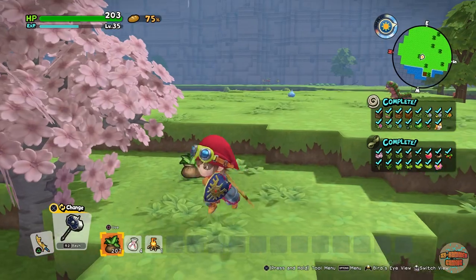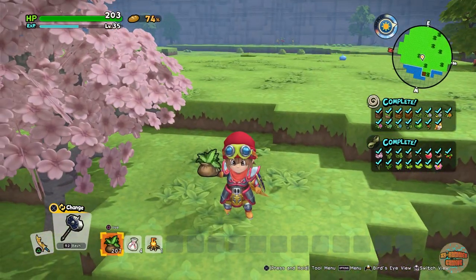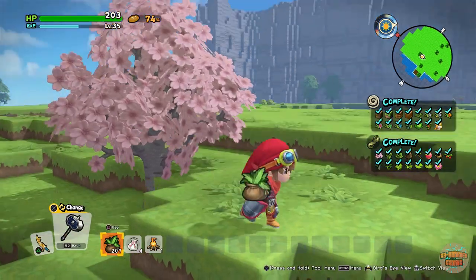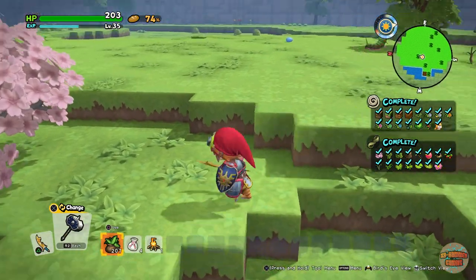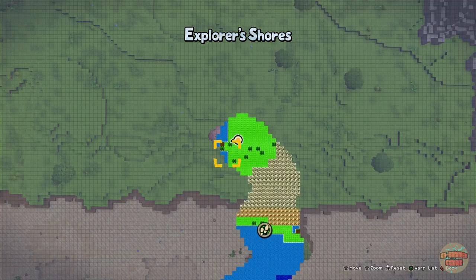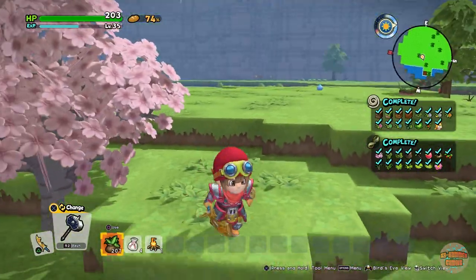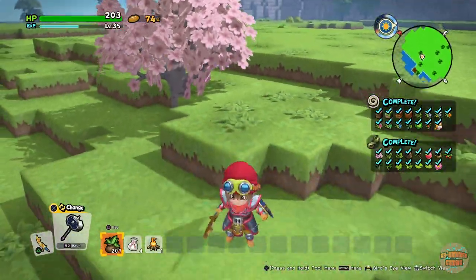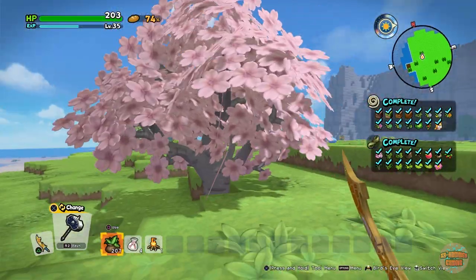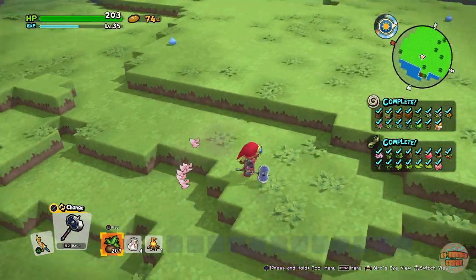Hey guys, welcome to the channel, it's me XRHammer and in today's video I'm going to show you how to make a cherry blossom tree. I'm on Blossom Bay, the Explorer Shores — for some reason they don't pop up and tell you the name. What you need to do is come to this map and find a cherry blossom and smash it down.